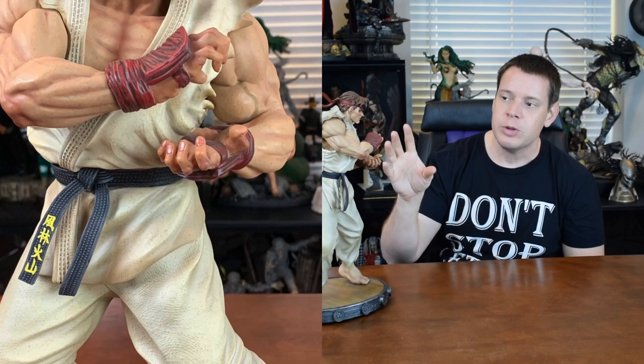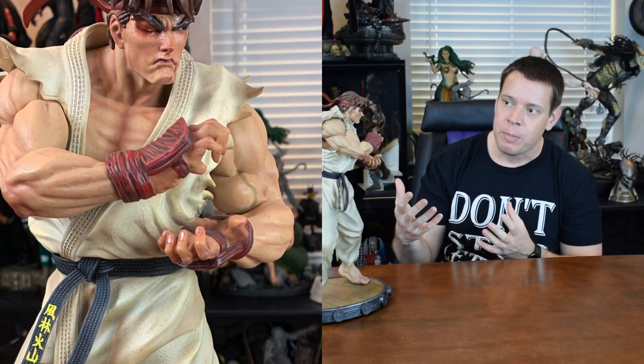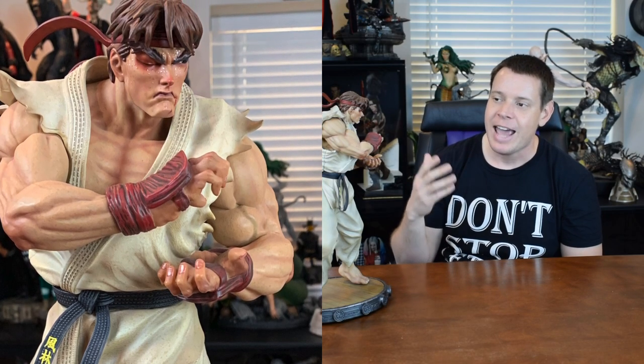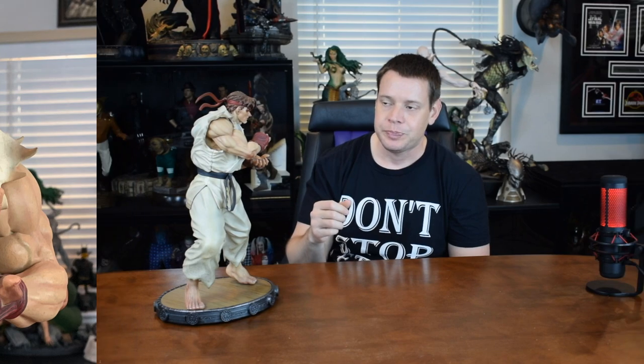Moving up, he's fully sculpted and his uniform isn't clean — there's some dirt going on there. He's in the midst of battle and his robes are kind of flowing, maybe a little bit of wind like there is in the game. Same thing with his belt. The torso you see here is what they call the battle-damaged torso, so he is doing the hadouken — he's about to throw a fireball. He just looks not only beat up but pissed as hell. I really like this switch-out torso much better. It captures the character perfectly.